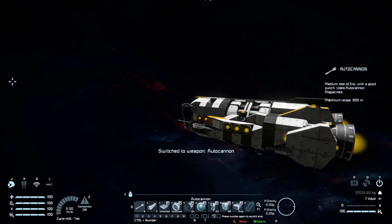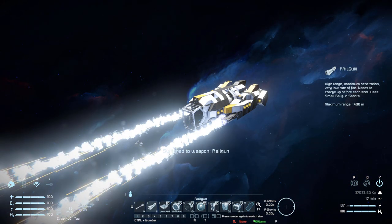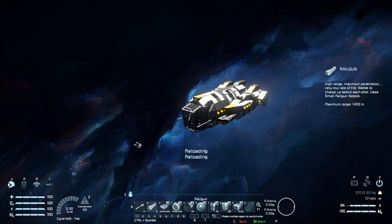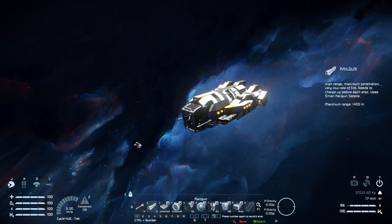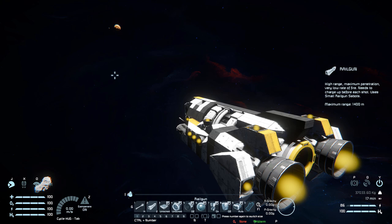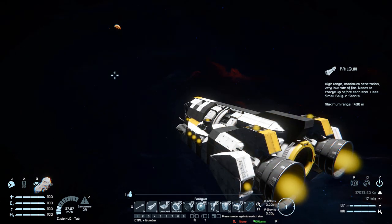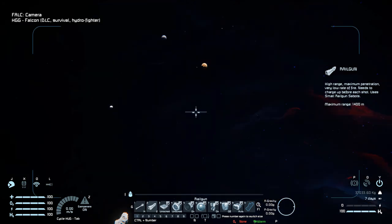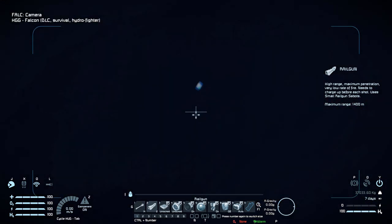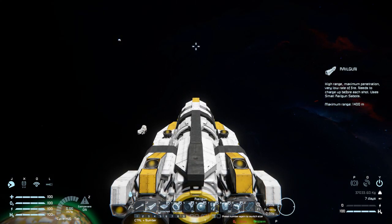Number one is for our autocannons, to fire them both together. Number two is for our railguns — like usual with a small ship it is going to have enough force to push you backwards. Number three is for our magnetic plates to lock ourselves down. Number four is for our connector at the back to lock and unlock. Number five is for our hydrogen thrusters so we can turn them off, move forward, and go into cruise control — turn them back on and we'll come to a stop. Number six is for our camera above the cockpit. Number seven is for our beacon on and off. Number eight is for our hydrogen tank stockpile on and off.